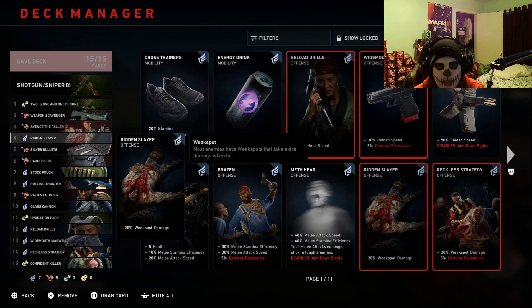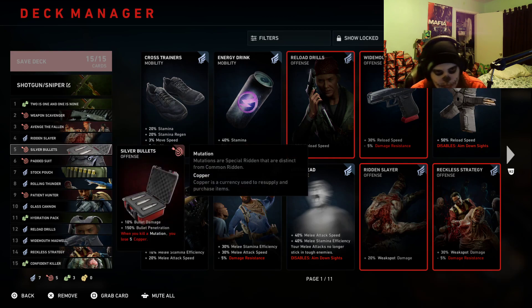Ridden Slayer gives 20% weak spot damage, which is obviously going to be especially good for your DPS build. You're going to be dominating the field when it comes to special infected — this card alone, especially in recruit, makes a lot of things possibly a one-shot with sniper rifles. Now Silver Bullets gives 10% bullet damage for the shotgun and sniper, plus 150% bullet penetration, which is great for clearing regular infected around you — pushing through them and killing multiple targets if they're in a line. When you kill a mutation you lose five copper, but trust me it's not going to affect you — you're going to have plenty of copper.